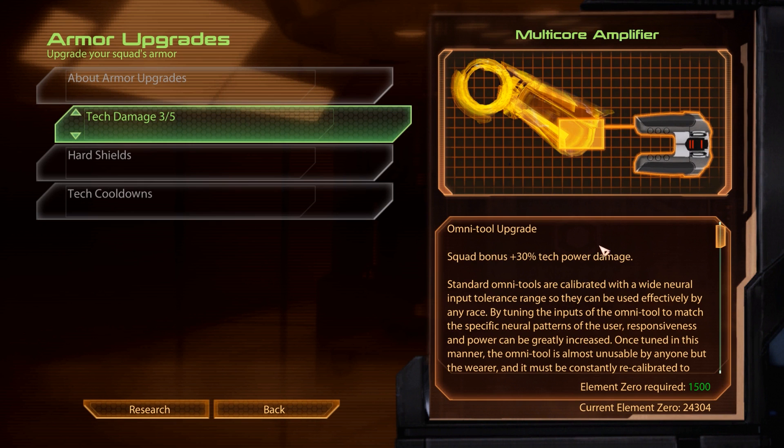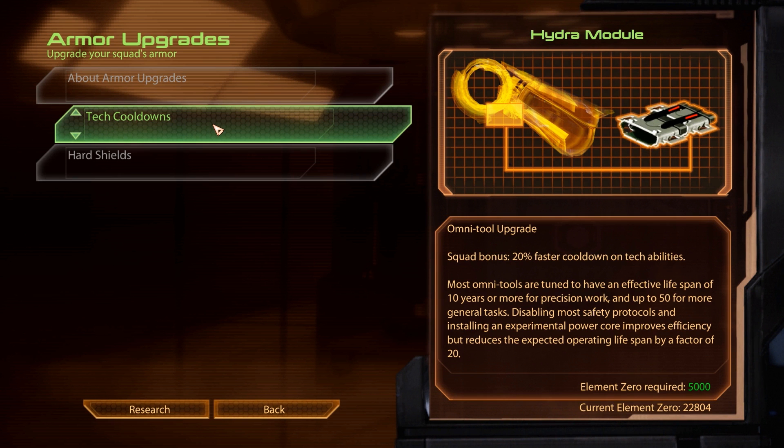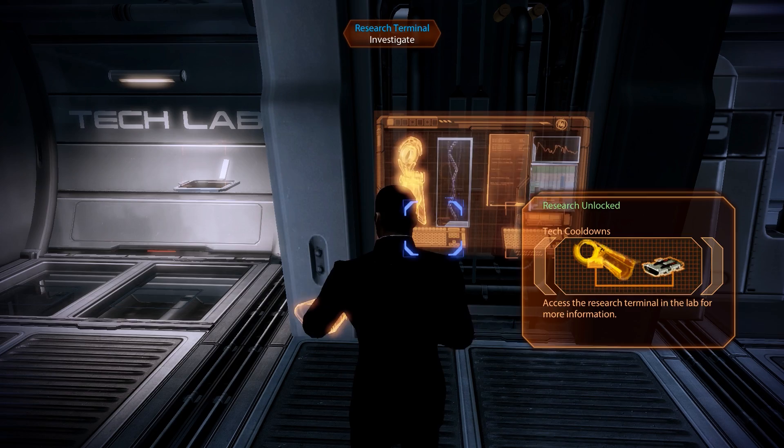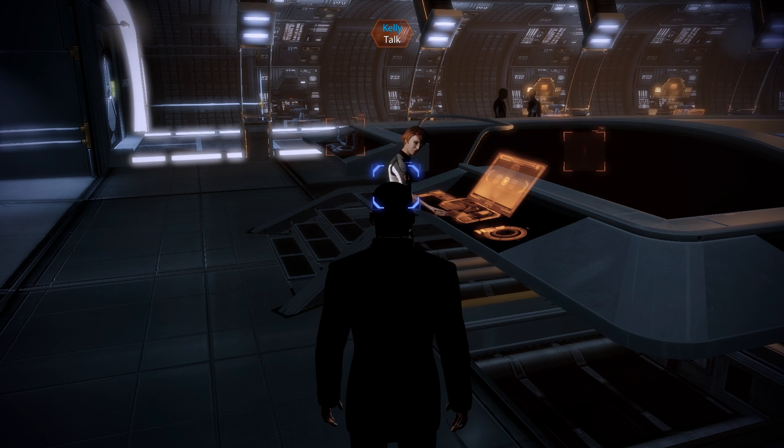That is very handy indeed, but we're not done yet. Up next, we already have the third of five Tech Damage Upgrades, this one providing our squad with a nice 30% damage bonus to all Tech Powers. And once again, this project also unlocks another one, so let's grab the Tech Cooldown Upgrade as well, which decreases the cooldown time for our squad's Tech Powers by 20%. And that's all we can research, so let's return to the CIC now and have a quick chat with Kelly.